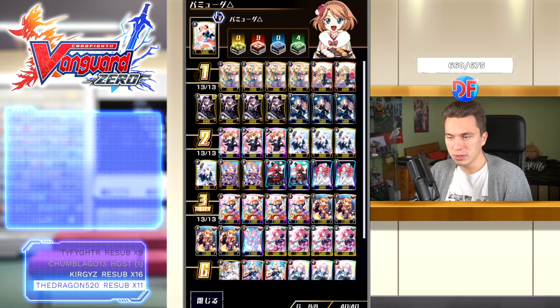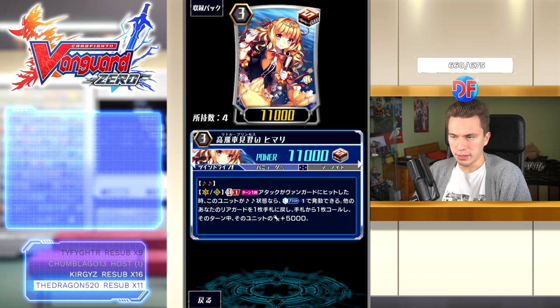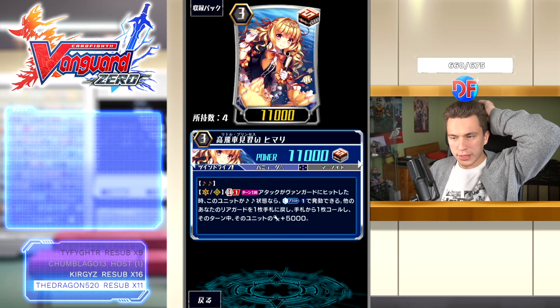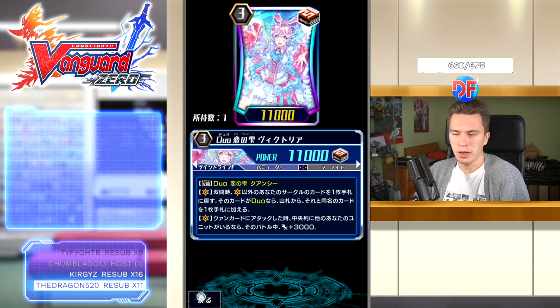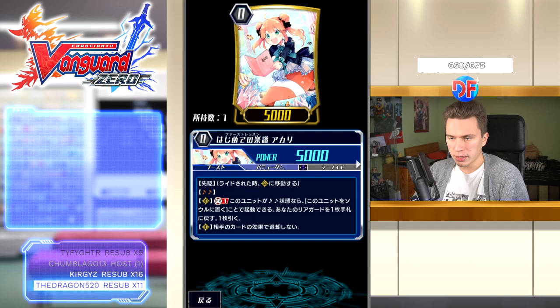It's a bit of a shame that she doesn't let you call something from hand first and then bounce, because sometimes you have an empty board against certain matchups. My backup Grade 3 is Himari, which is meant to be just a rearguard. She also has Harmony and GB1 — once per turn, when her attack hits a Vanguard, if she is in Harmony state, count CB one, choose one of your other rearguards and bounce into hand, then choose a card from your hand, call it, and give it plus 5k. We run one Legion just to not deck out, and four healguards.